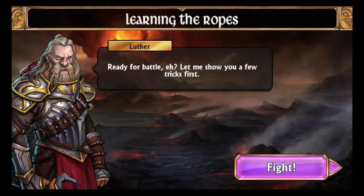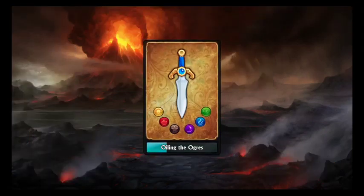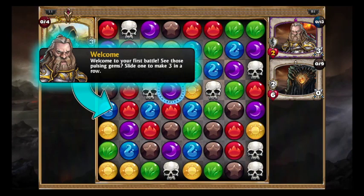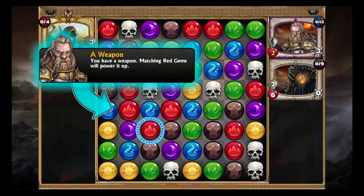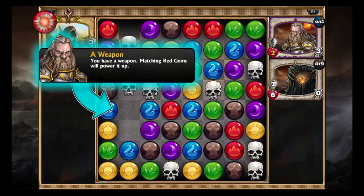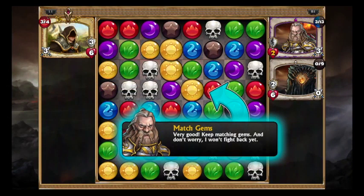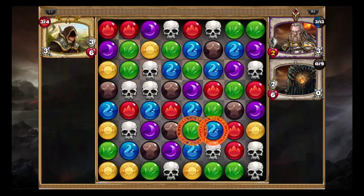Okay, as we put ashore on the Broken Spear I wonder what I've gotten myself into. Ready for battle? Let me show you a few tricks first — fight only in the orcs. Welcome to your first battle — see those pulsing gems? Slide one to make three in a row. Yep, it's exactly that. Use your weapon — matching red gems will power it up. The color of my thing changes, nice.